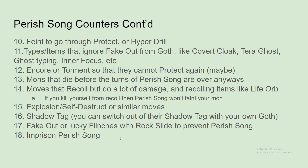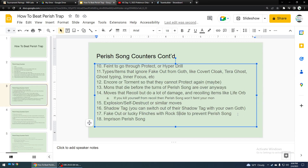You can switch out of their Shadow Tag with your own Goth. I remember that from the Wobbuffet mirror — it got so annoying that people complained and eventually they made it so that Shadow Tag mons can switch out of other Shadow Tag mons, so it's not just a huge stall war between two Wobbuffets — even though that's not legal in VGC. And then Fake Out or Lucky Flinches with Rock Slide to prevent Perish Song. Relying on a lucky flinch is probably not very reliable unless you use Double Rock Slide or Para-Flinch.